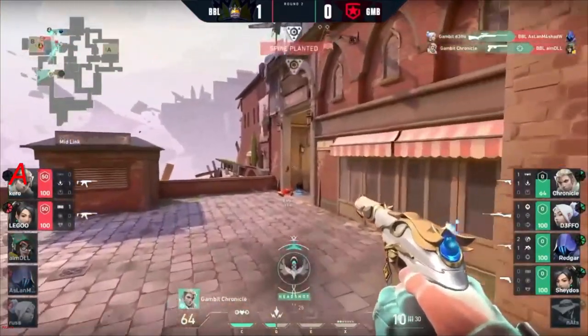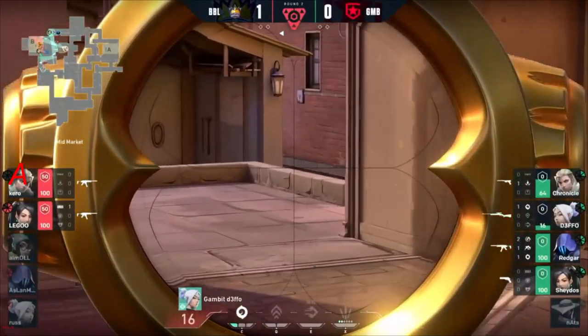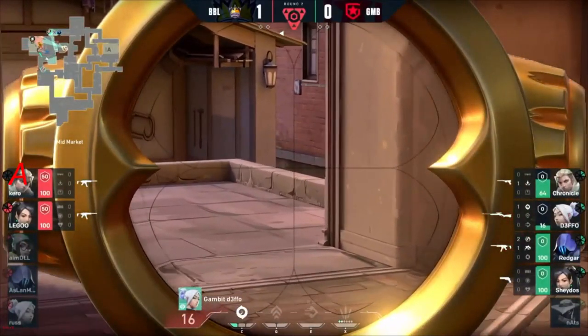The turret spots Chronicle coming through. Defo! This round has all of a sudden turned on its head. A good shock dart deals damage, but it's a 4v2 — BBL are under threat.